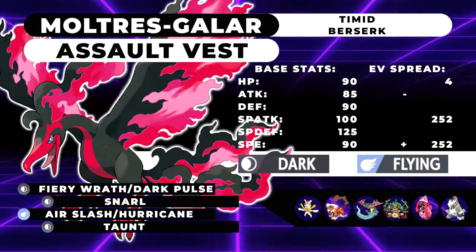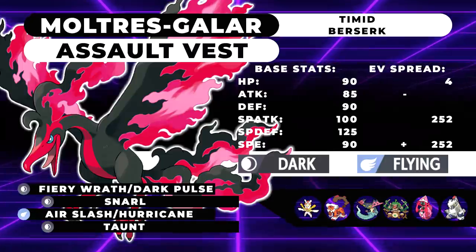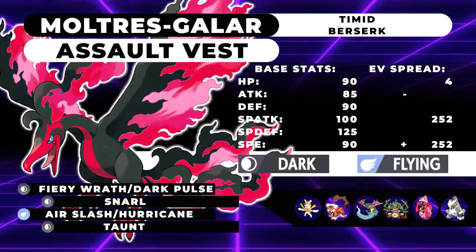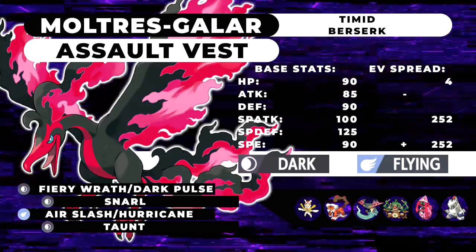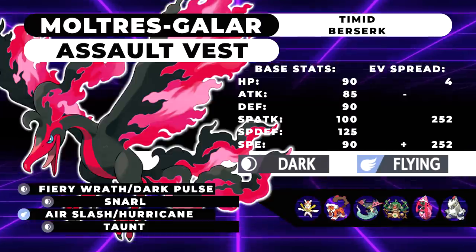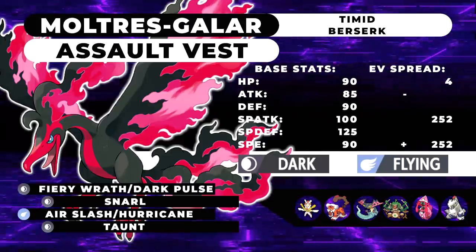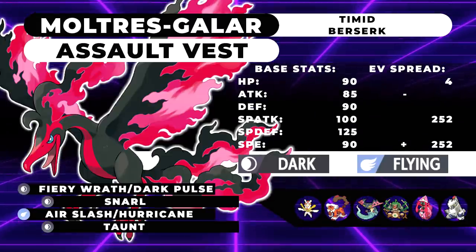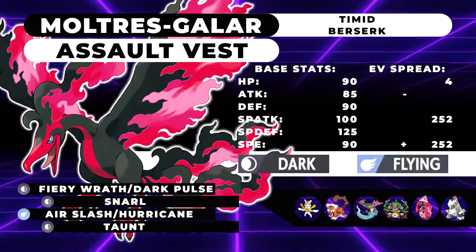This thing is gonna be able to take hits left and right if you slap an Assault Vest on it. I'm actually giving it a Timid nature, and for now I'm just gonna say 4 HP, 252 Special Attack, and 252 Speed with a Timid nature. It's gonna be running Fiery Wrath or Dark Pulse — you can switch them out — however I think Fiery Wrath might be a little bit better. It's a really interesting move: a 90 base power move that hits both of the opponents.